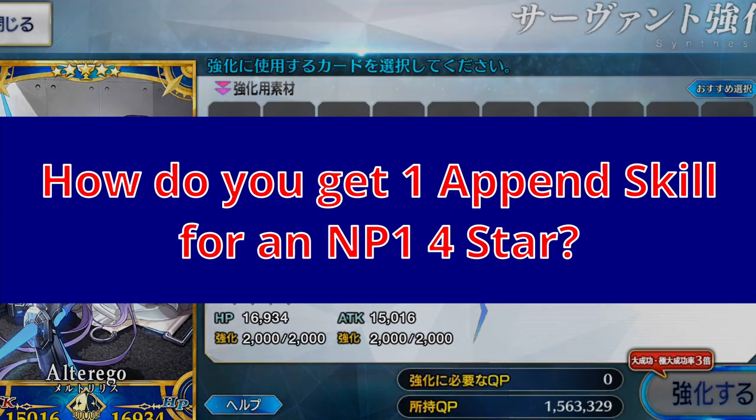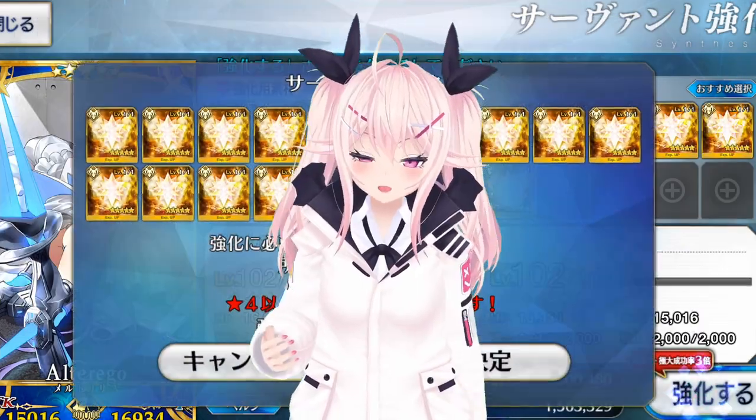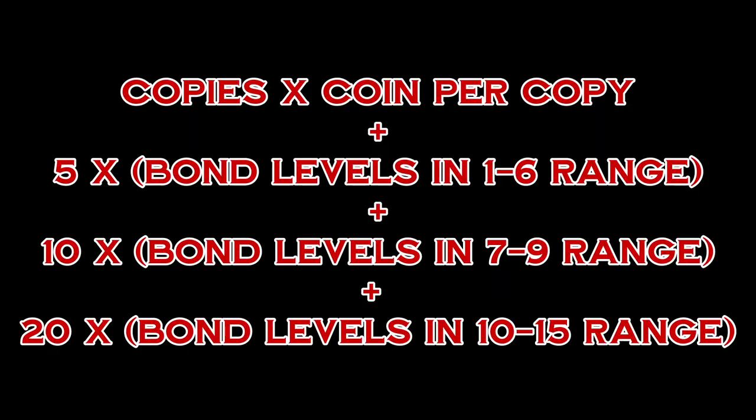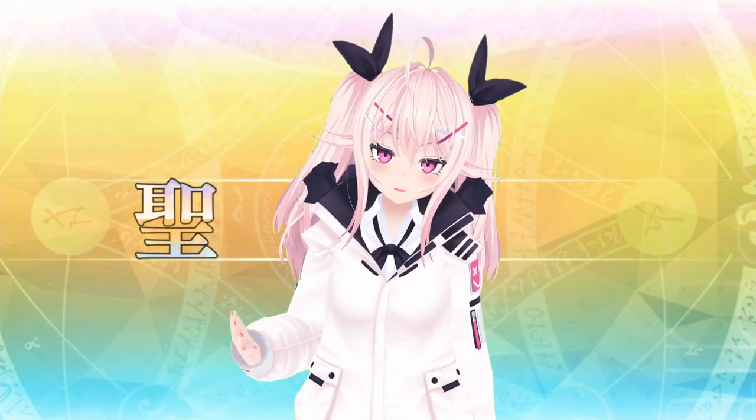How do we get 1 Append Skill for an NP1 4-star? Bond 10 if they're limited, bond 11 if not limited. To calculate your total coins: take the coins you get per servant copy and multiply by the amount of copies you already have. Add 5 times how many bond levels you have in the 1–6 range, then add 10 times how many bonds you have in the 7–9 range, and then add 20 times how many bond levels you have in the 10–15 range. That's how many coins you should get for that servant.